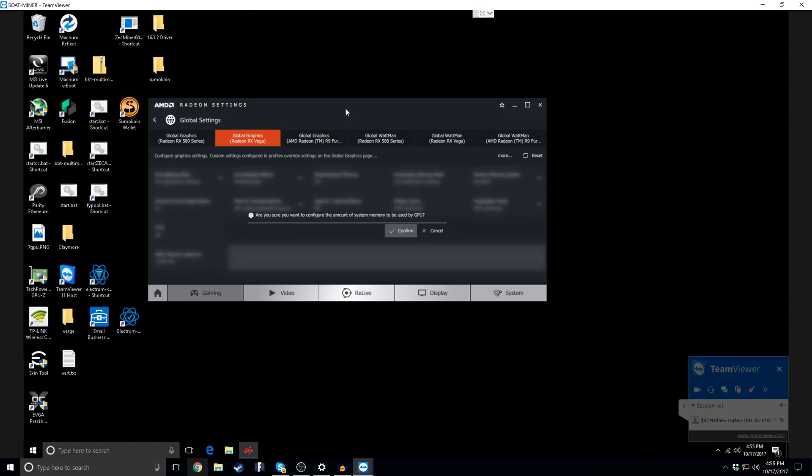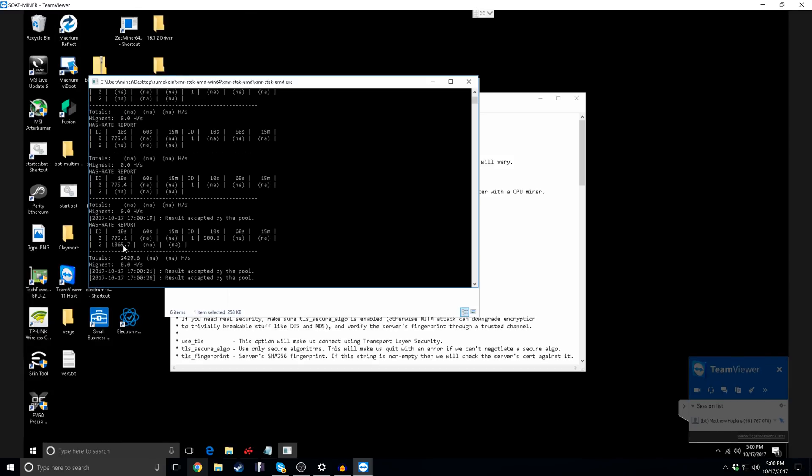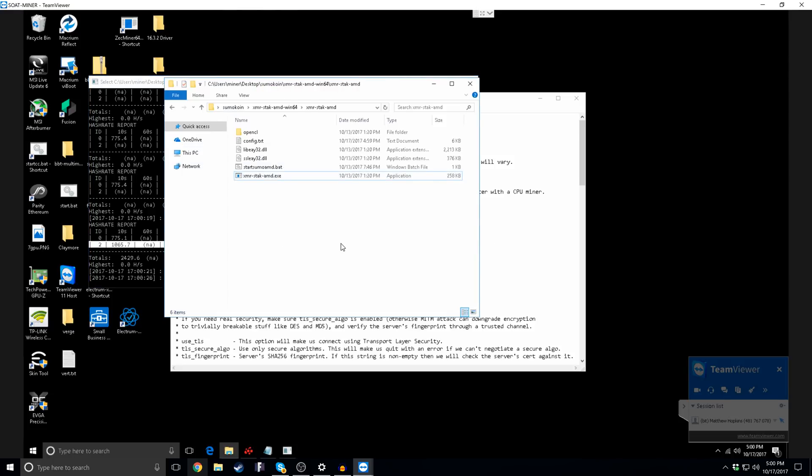Once we did that, we re-ran some of the tests and found that there is an improvement, especially if you're looking at CryptoNight coins. This includes Monero and of course one of my current favorites, Sumo coin — you can check out how to mine that up here, and we do have our own pool so I'll plug that as well. If you enable HBCC and crank it all the way to 11, you get an average of an extra 100 hashes per second on Monero-based coins.